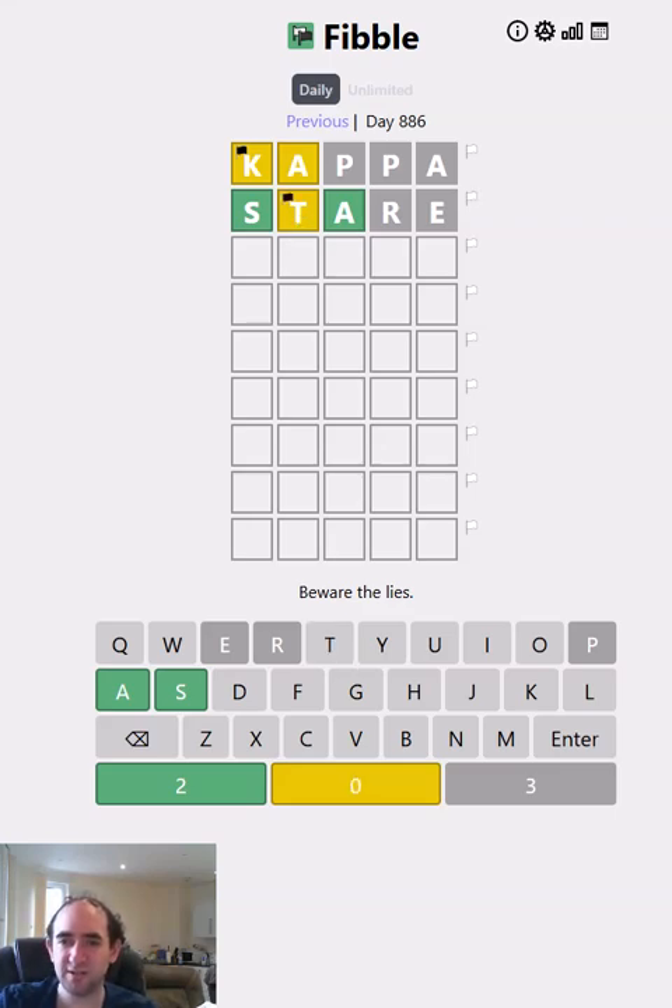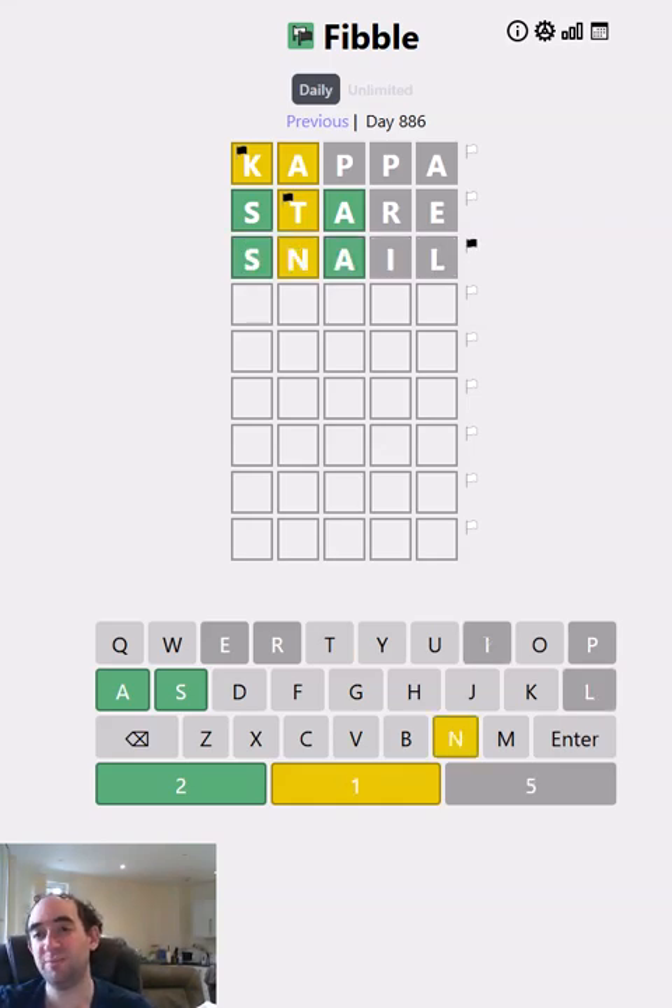Let's assume the T is lying for now. How about we try snail? We could assume that the N is lying, but we're going to have to use some other letters or reuse some letters at some point. Let's try Shaq.